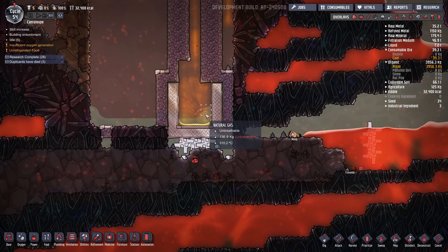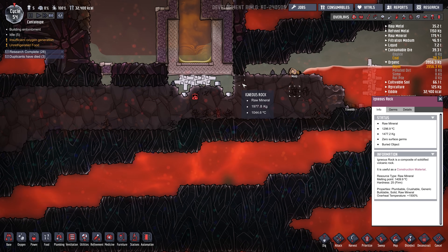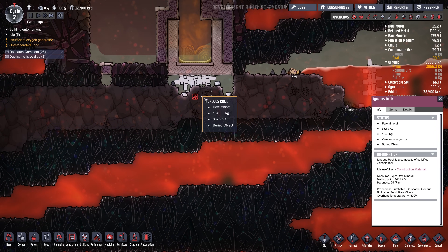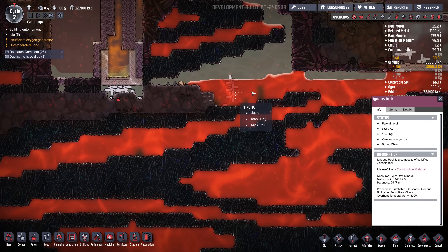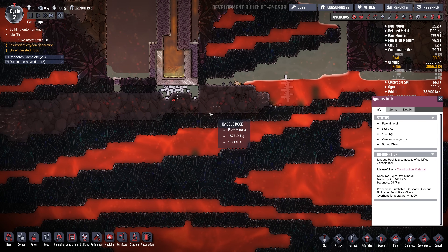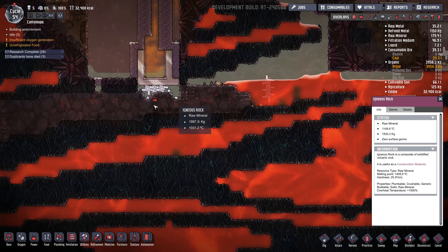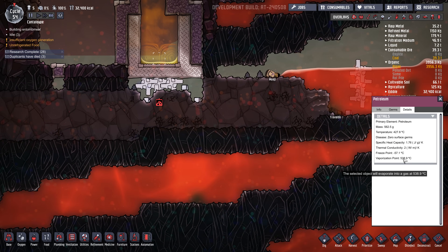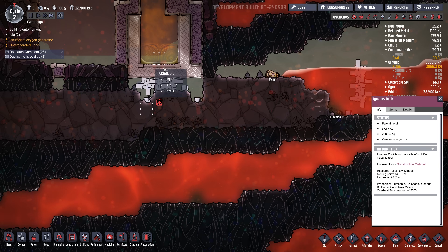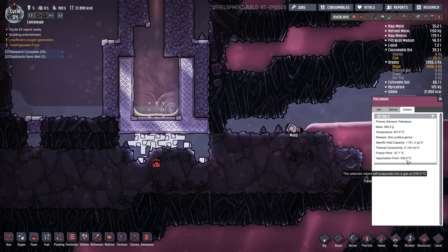Now this does seem viable for the medium term, not for the super long term, because the lava will eventually lose all its temperature. You can see it's kind of solidified into igneous rock here over the last 20 cycles or so. But as long as it's over 538 degrees, it's enough to turn the oil into petroleum, and as long as it's over 538 degrees, it's enough to turn the petroleum into natural gas.